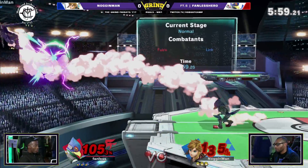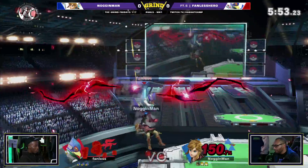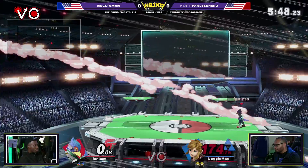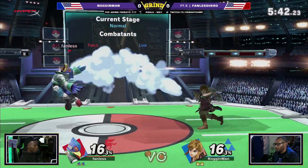Fanless Hero forced high — he's going to air dodge his way back to the stage. There's the down tilt, but it's not going to be enough to kill. Caught him with the F smash, ran up at him, waited for him to roll the other way and just released an F smash, taking the stock at 150.